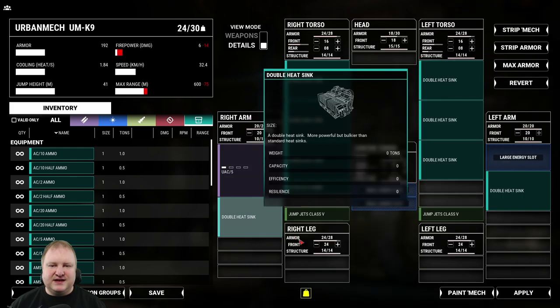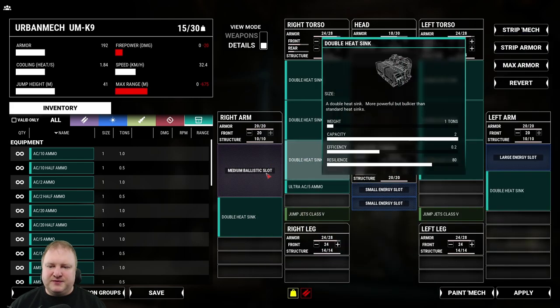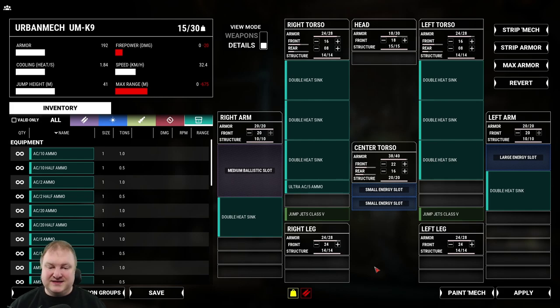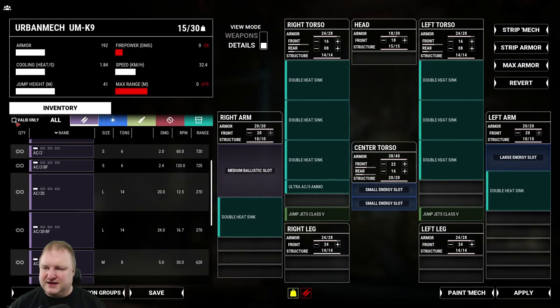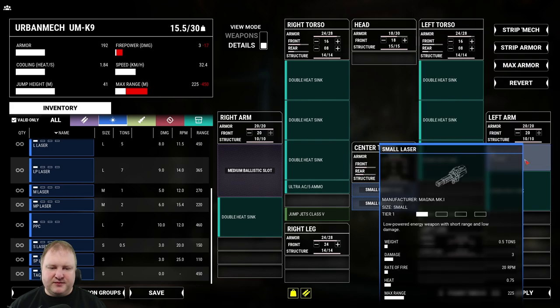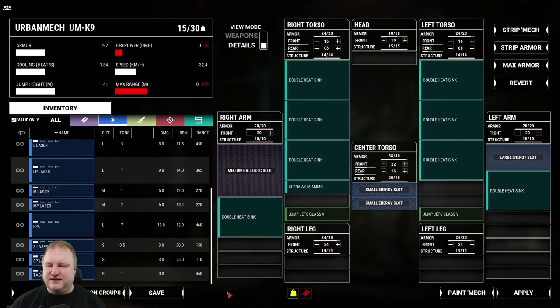In MechWarrior Online this thing comes with five hard points for energy weapons, but in MechWarrior 5 it has three hard points for energy weapons and a ballistic slot. These energy slots come in small and large sizes, so you couldn't even fit three medium pulse lasers here — you're definitely limited by slot sizes. That means you're pretty much down to using medium dakka — an AC-10 or burst fire AC-10. You could have a solid slug LB-10 in there with some small lasers. You can put a small laser into a large energy slot, but you cannot put a large or medium energy weapon into a small slot. So the builds will be a lot different from MechWarrior Online.